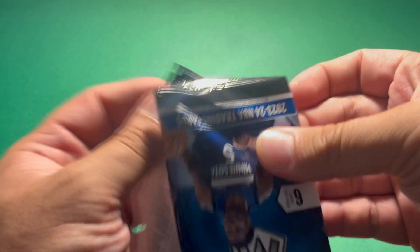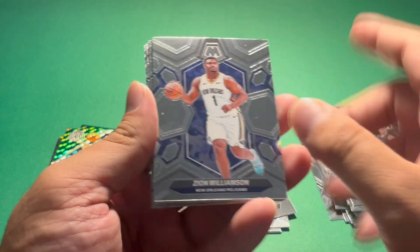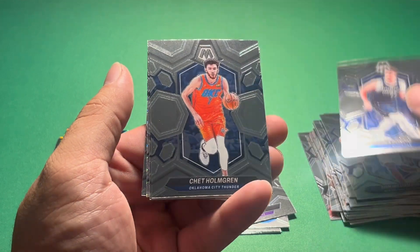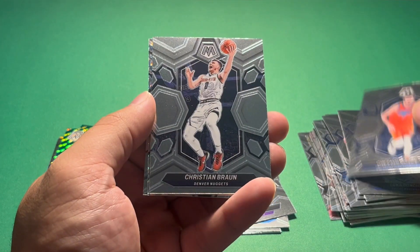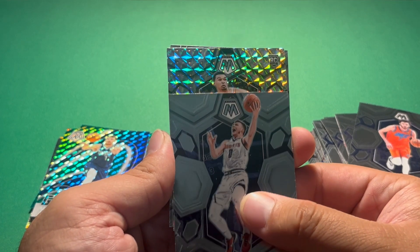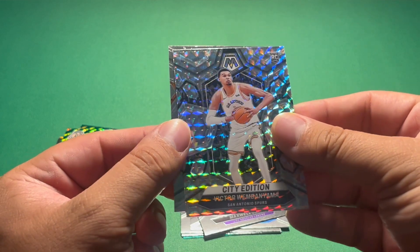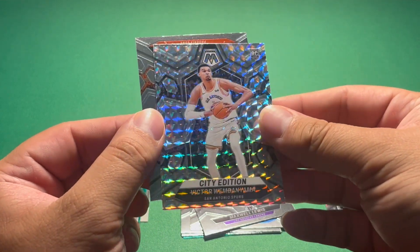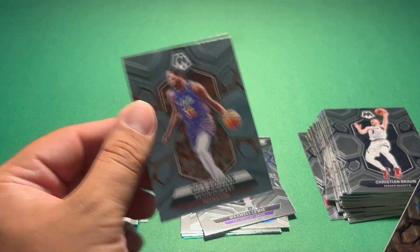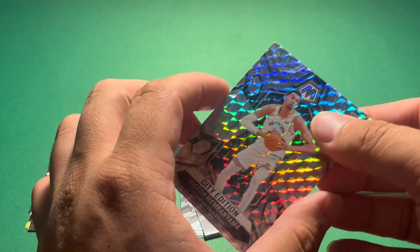Final pack of the video already — definitely a short rip today. We got Zion, another Luca just a base this time, Chet, Christian Brown. We have a silver mosaic rookie — city edition Victor Wembenyama. Nice! Wembenyama city edition silver mosaic. And then Kevin Durant city edition. Wembenyama — last pack of magic!